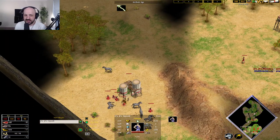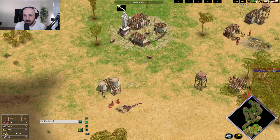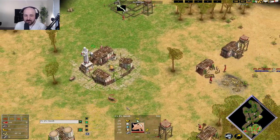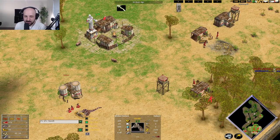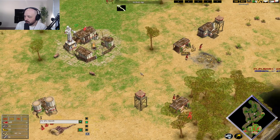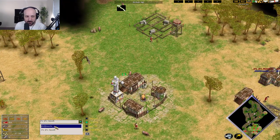You can actually see Squash sitting with six villagers on the hunt over here, which indicates to me that he wants to go for a far second town center. He might even eat this pig with these villagers after the hunt is gone, and then he's going to jump over onto wood and gold as well.